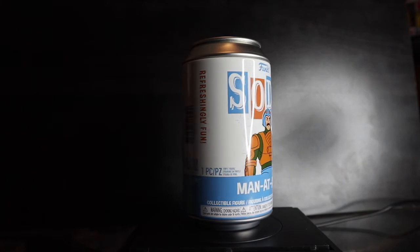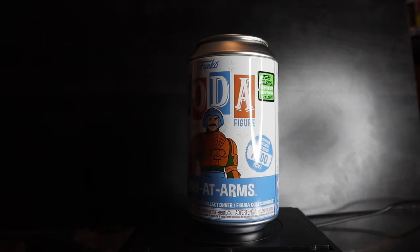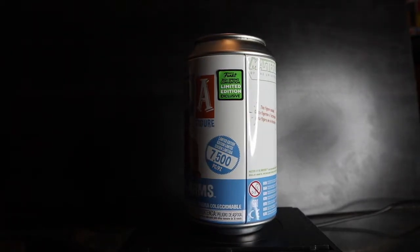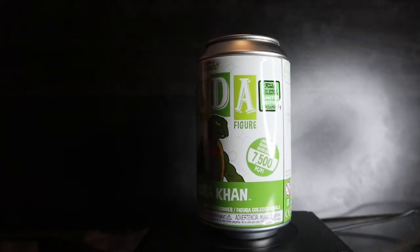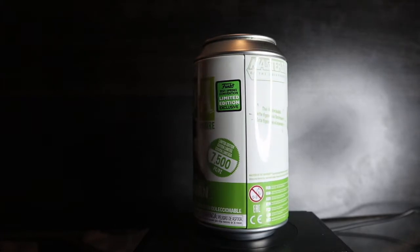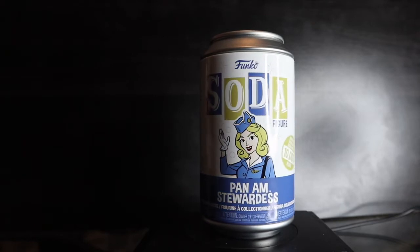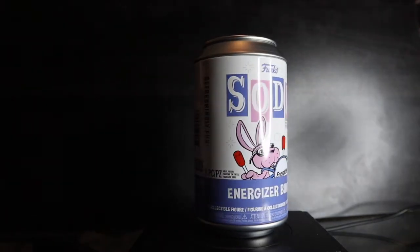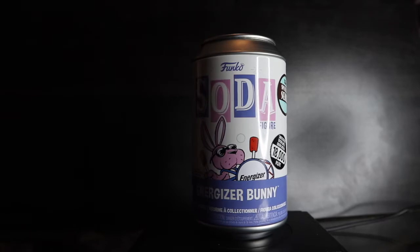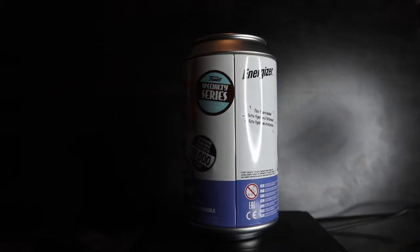Two Masters of the Universe Funko Soda figures — both 2021 Spring Convention exclusives. Man-at-Arms is limited to 7,500 pieces and the chase is a snake variant. Cobra Khan is also 7,500 pieces and the chase has the fins up on the ears. Pan Am Stewardess limited to 10,000 pieces, chase is brunette hair. And the Specialty Series exclusive Energizer Bunny, limited to 18,000 pieces — the chase version is all silver.